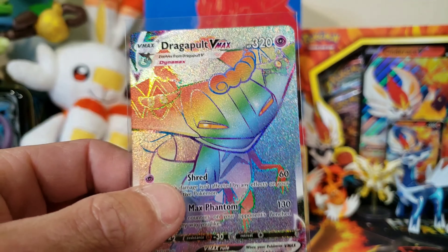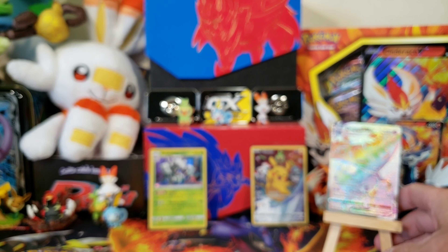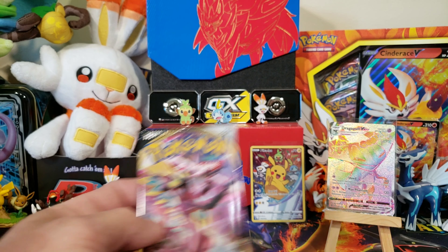Let's see if Rebel Clash will bring us something. We got Clefairy, Growlithe, Dreepy, Snover looking for his daddy. We have a reverse Probopass. Oh — we got a Rainbow Rare Dragapult VMAX! Man, this is a nice card here. This one has a little bit of value to it as well. Look at those swirl patterns. The back is looking good guys. We got a hit from Rebel Clash, that's all we really wanted. I think that's new to the collection — let's get a stand and stick it right here in the back.